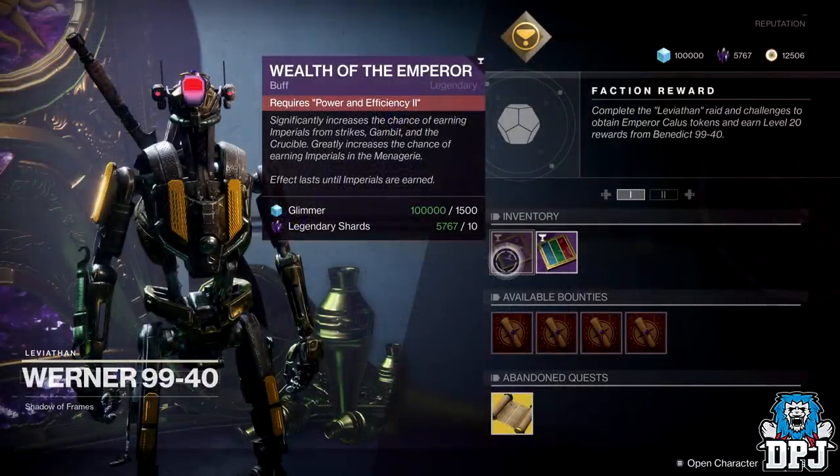Unlocking Power and Efficiency 2 also allows you to buy a buff from Werner9940 called Wealth of the Emperor. As you can see, this requires that node. This buff significantly increases the chance of earning Imperials from Strikes, Gambit, and the Crucible, and greatly increases the chance of earning Imperials in the Menagerie. Its effects last until Imperials are earned. It costs 1,500 Glimmer and 10 Legendary Shards. Once this buff is active, you have a significant chance of earning 500 Imperials within a PvP match, a Strike, a Gambit match, or even when you open that Menagerie chest — though it's still not guaranteed every time, it does significantly increase the chances.